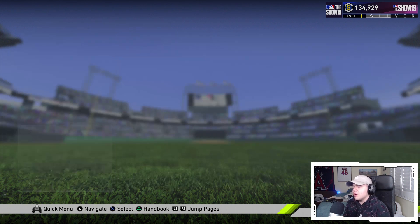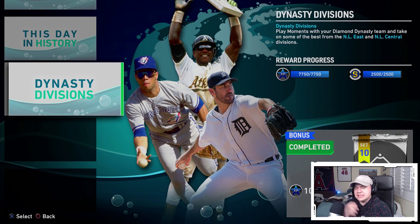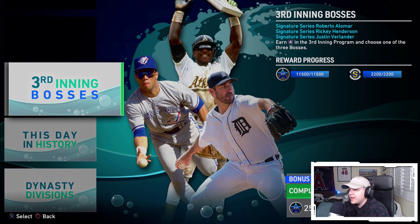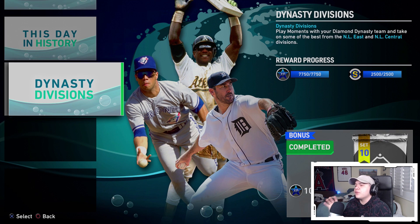I've made a lot of progress on moments. I completed all three sets of the third inning program moments. The first boss set gave me 11,000 XP, 2,200 stubs, 2,500 bonus XP, and 500 bonus stubs. The second wave — the 'This Day in History' ones — gave 7,000 XP and roughly 2,000 stubs with another 2,500 bonus XP. The third set, the dynasty division one, gave 7,700 XP, 2,500 stubs, 1,000 bonus XP, and a set 10 headliners pack with Dustin Pedroia and Larry Doby.